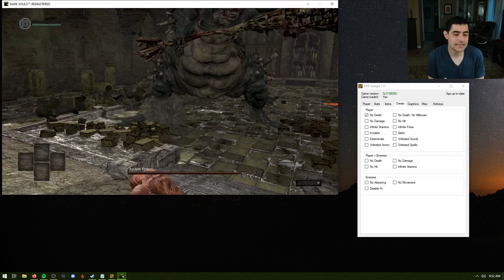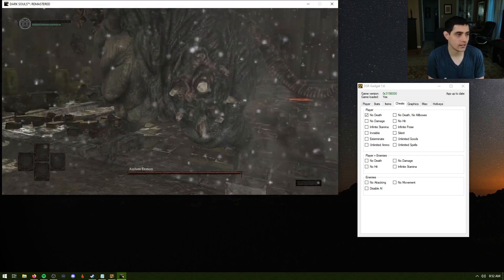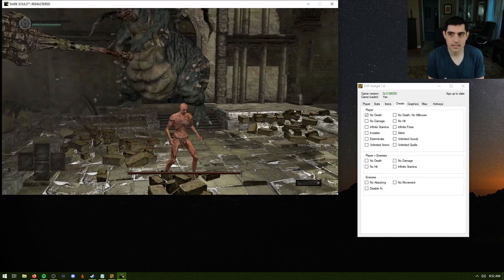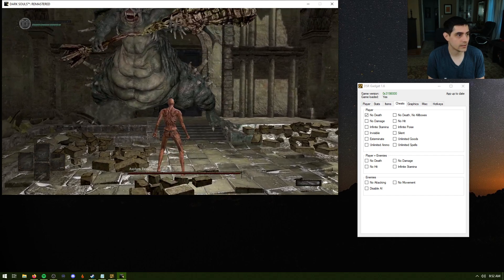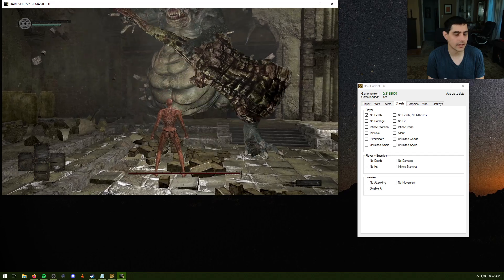I think you can die to the death effect, so if you're in the room with Seeth, you can still die. I'm not sure how that'll work — it's probably not a good idea to practice in there because you're going to die there anyway.